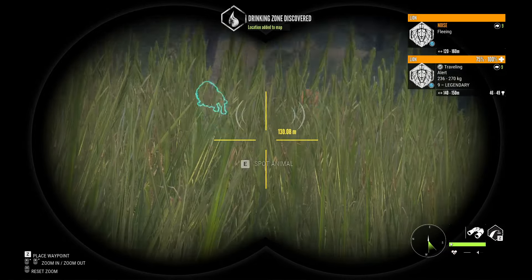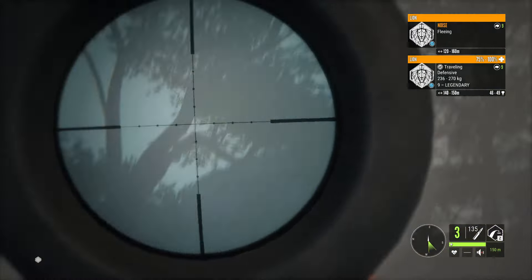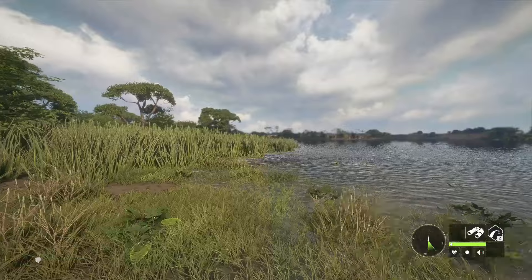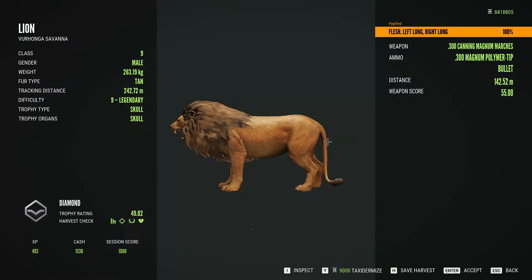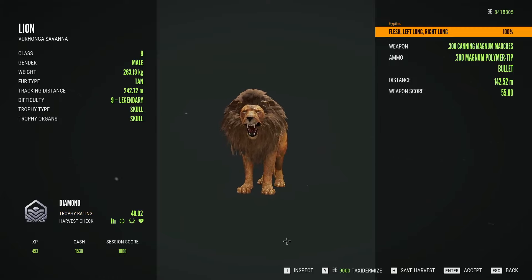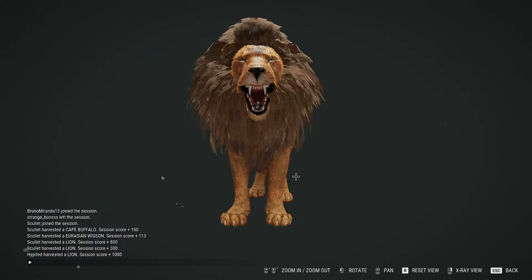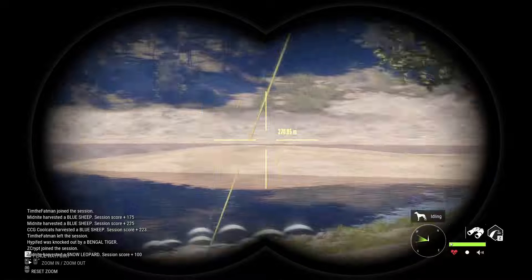Now the next clip, I was on Verhunga Savannah and ended up finding two Diamond Lions. This is the first — I don't know if I actually got footage of the second one, but they were on the same server, like an hour and a half apart. I literally hunted the server for so long, but it did pay off. I'm just looking for an albino, but still pretty decent. 49.02 — kind of a crazy pose though. I'm pretty happy with that.